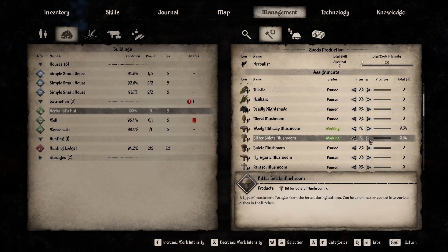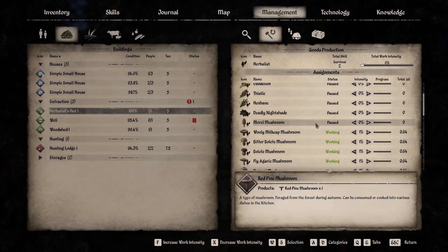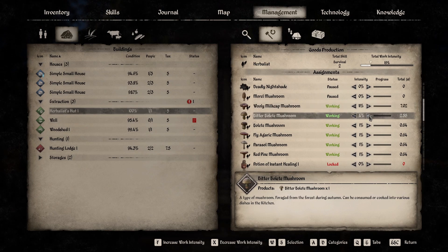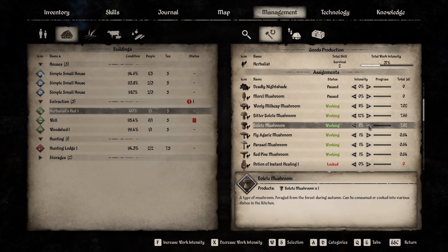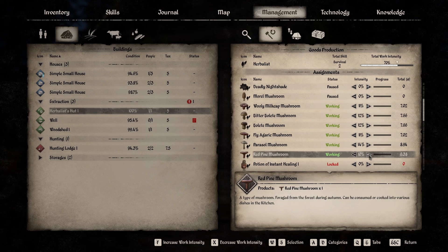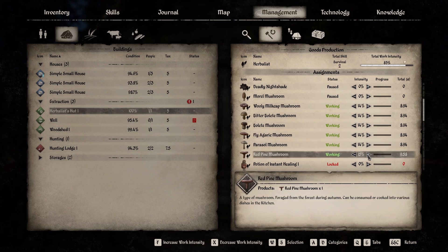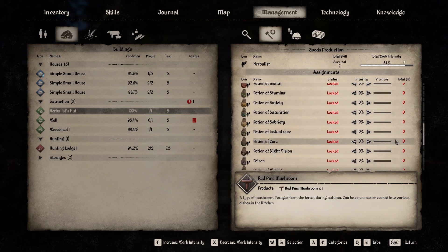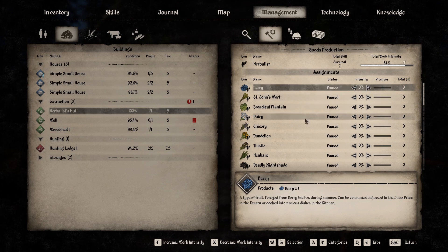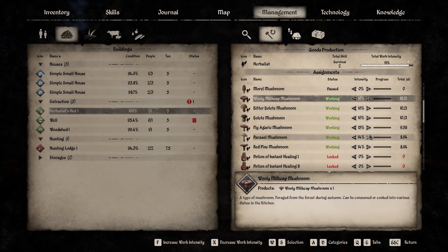Invalid season for morel mushrooms — let's quickly check. The morel mushroom is the only one not in season right now. The more mushrooms the better because you can use them for cooking stews and soups. I just have to unlock the recipes, and for that I need more coins. Berries — oh it's a valid season for those too. We'll just do shrooms all over.